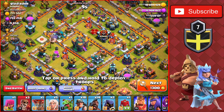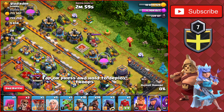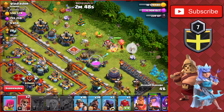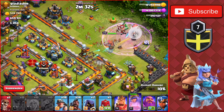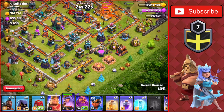We found a base — Town Hall 14 with 10,000 dark elixir, 800,000 elixir, and 700,000 gold. We're going to go from the top right of the base and hopefully take out the Eagle. The King is coming over and attacking the Queen. We'll drop the Baby Dragon at the top left to hopefully lure out the Queen. We have a Raid spell we'll use now to keep the Queen up. She'll go down towards the Teslas and that dark elixir storage. We'll drop one more Wall Breaker and there are some Clan Castle troops with Giants — we'll use the Poison spell on them.